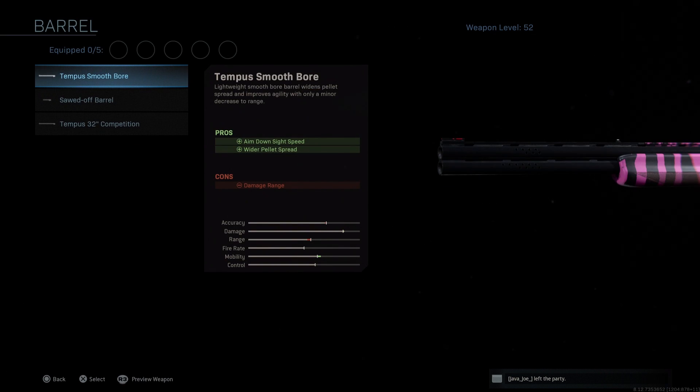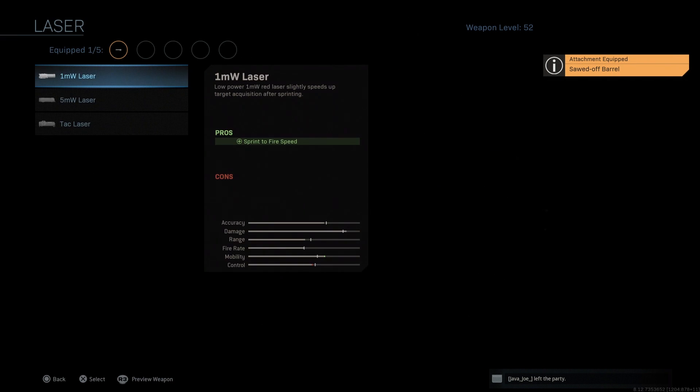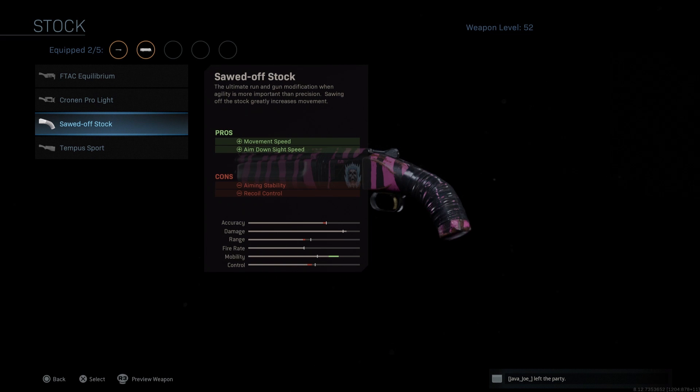Starting with our barrel, we'll be going with the sawed-off barrel to pack the biggest punch up close. Next, we'll be using the 5mW laser to really bump up our hip fire accuracy, but most importantly our sprint to fire speed. For our third attachment, we'll be using the sawed-off stock to buff our mobility.